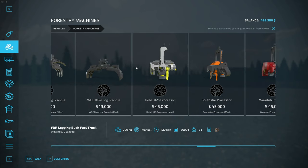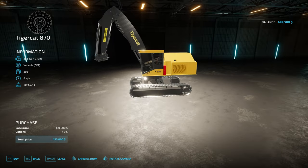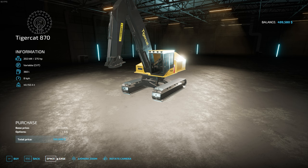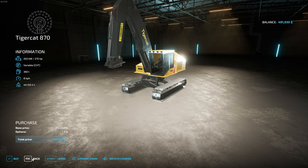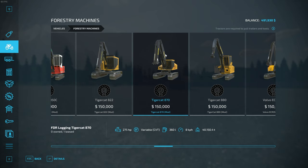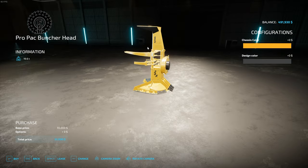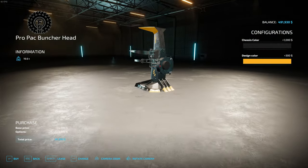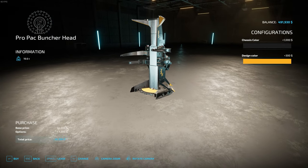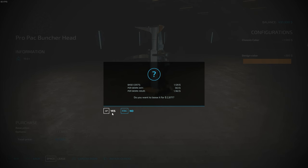The very first machine we're going to need is a feller buncher. We're going to buy the Tiger Cat 870 because this is a great machine for use as a feller buncher. You have the option of either buying or leasing — because I don't have a lot of money in this video, I'm going to lease the machine. Click yes. Then we want to go back and buy the buncher head. We have this beautiful pro pack buncher head — we'll do black with yellow accent, which is a classic pro pack color. This is the machine used for cutting down the trees — the first one we send out to the bush. We'll lease that and click yes.